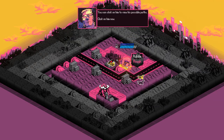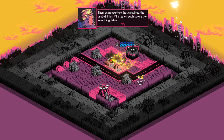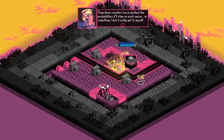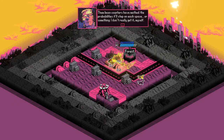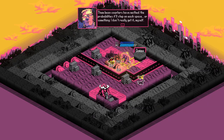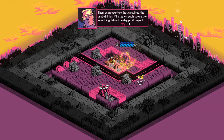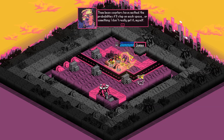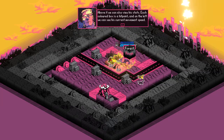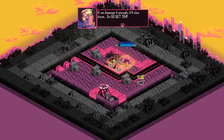Looks like that big fella's eyeing up the army base. You can click on him to view his possible paths. So we know what the Kaiju is going to do on any given turn — he's got like a 50% chance to go over here, a 100% chance to go over here, and like a 50% chance to go over here. Obviously that doesn't add up to 100%, which is where some of my confusion comes from. Basically there's a 50% chance it'll go in either direction, but his ultimate goal is definitely this spot.